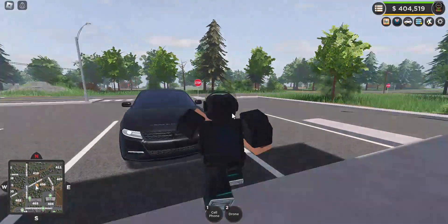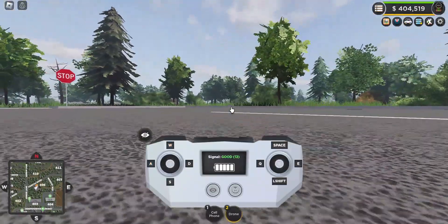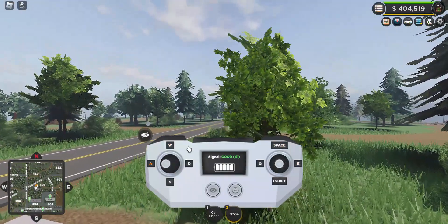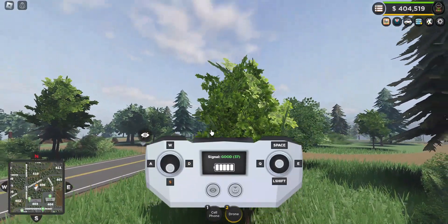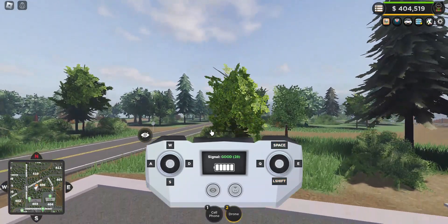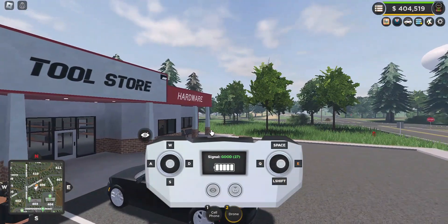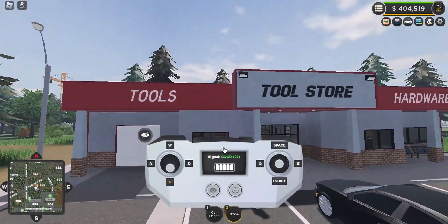In the shop, under tools, I'll purchase the drone. If I go outside I can use my drone. The controls are: W to go forward, A to go left, D to go right, S to go back, Space to go up, Left Shift to go down, Q to look left, and E to look to the right.